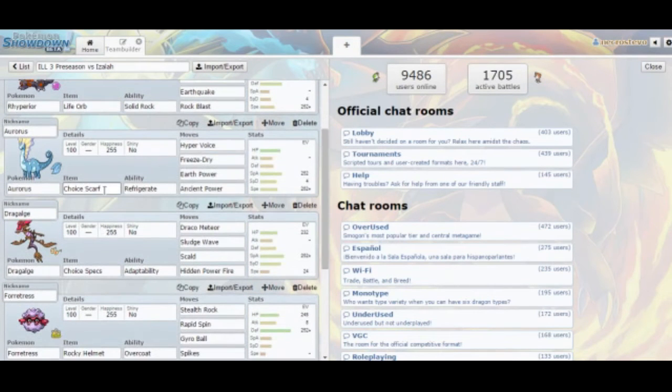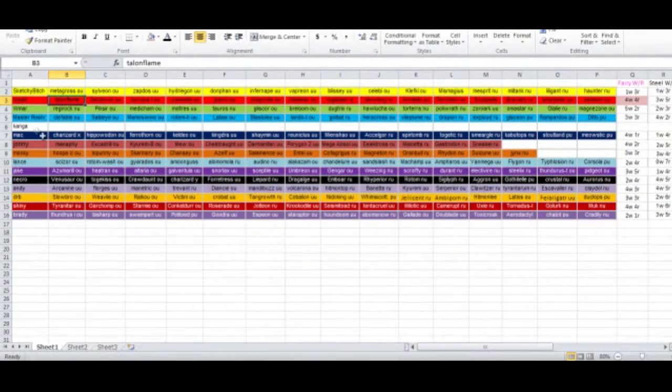Aurorus is up next with a Choice Scarf. I really wanted to make sure I had a check for his Talonflame in the form of Ancient Power and pretty nice Special Attack. Against the numerous ground types he has — actually, I'm sorry, I was thinking of Lamar's team. With Isaiah's team, I was specifically worried about Tornadus being annoying.